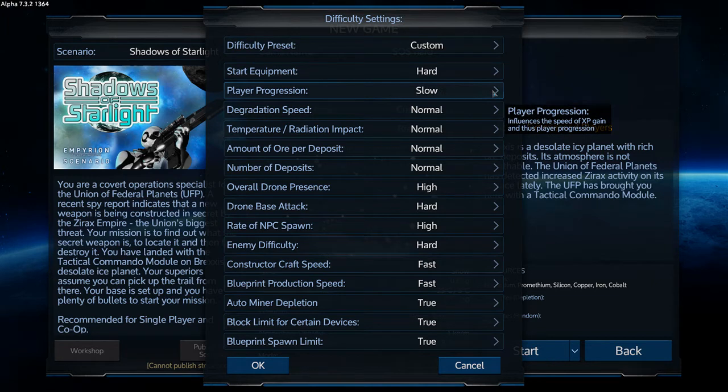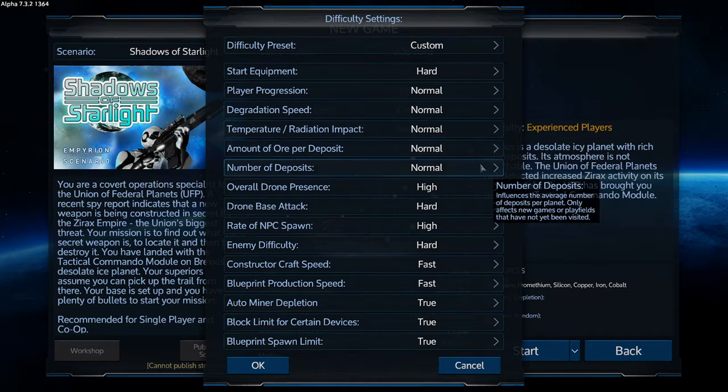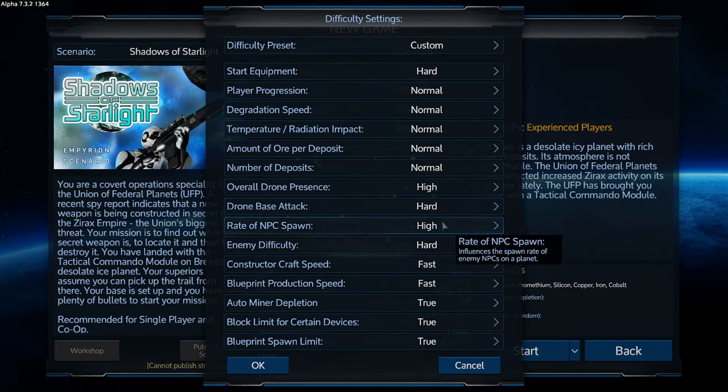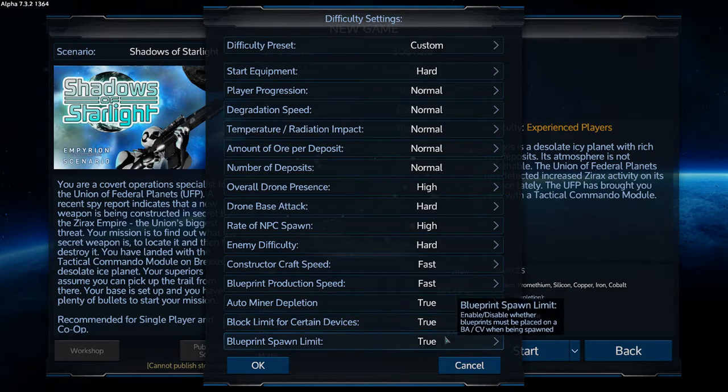Player progression: slow — actually, I'll just do that to normal. Degradation: normal. Temperature: normal. Amount of ore: normal. Deposits: normal. Drone presence: high. Drone base attack: hard. Rate of NPC spawn: high. Enemy difficulty: hard. Constructor speed: fast. Blueprint speed: fast. Auto miner depletion: true. Block limit for certain devices: true. Blueprint spawn limit: true.